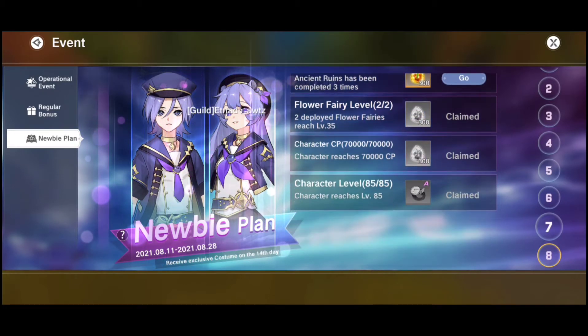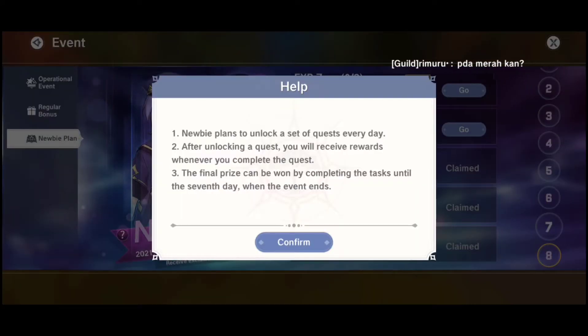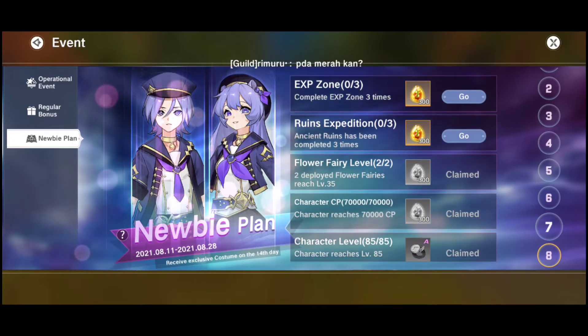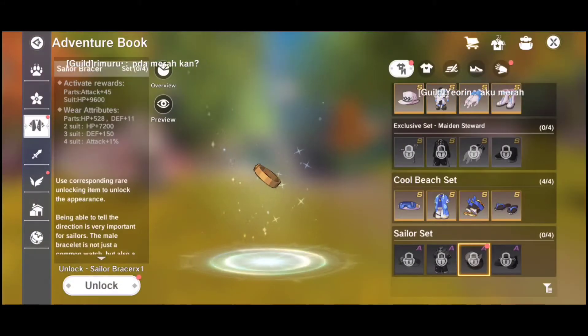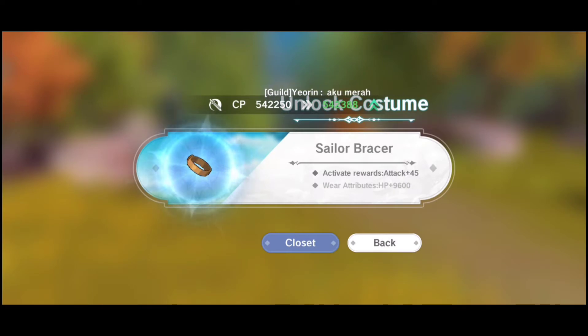This is the newbie plan, also included in the update — after a certain number of days you get the set, just like the previous set. This one is free for all players, so even free-to-play players can get it after a couple of days and after doing the quests. This is the sailor outfit, and I've unlocked one out of four pieces.